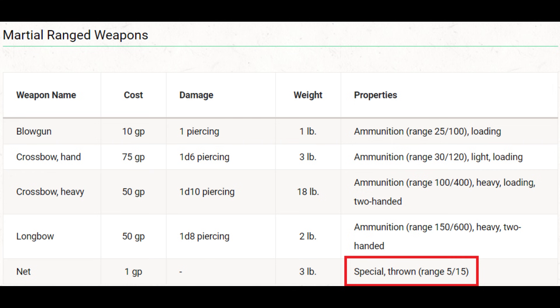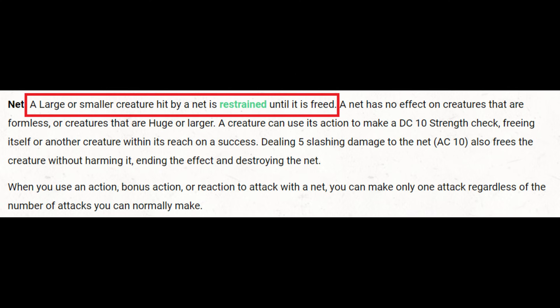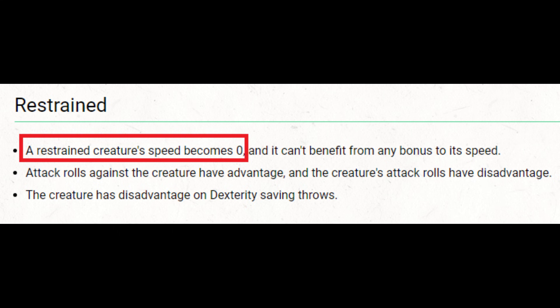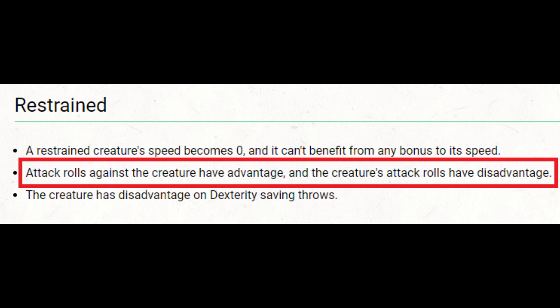And finally, and probably most importantly, it does not do damage. If we look at the special property of the net, a larger or smaller creature hit by a net is restrained. The restrained condition provides three penalties to the creature. Firstly, its speed becomes zero. Secondly, attacks against the creature have advantage, and the creature has disadvantage on attacks — so that's two penalties in one.